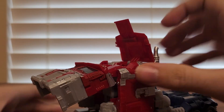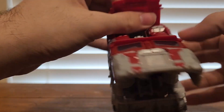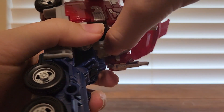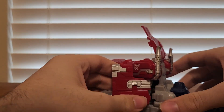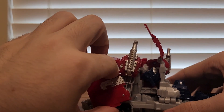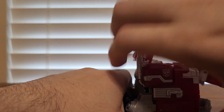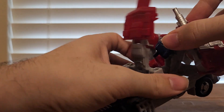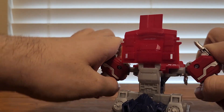Then come in here and bring out the arms — you want to untab the slot connection. Just wiggle everything out. Bring this arm out like so and leave it out for now. Same on the other side: untab and bring that arm outwards. Just bring up the arms.